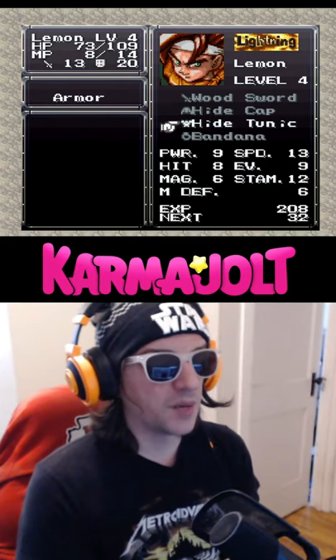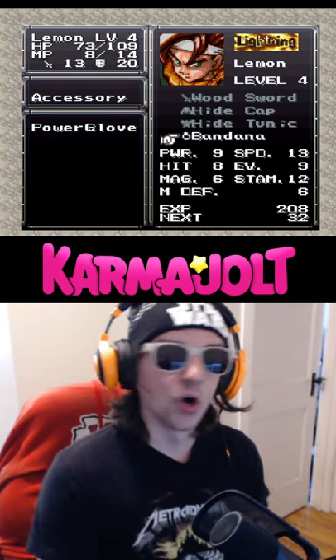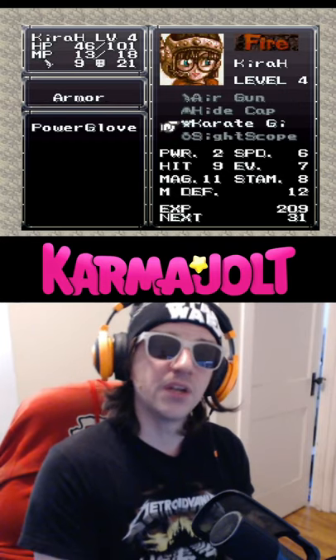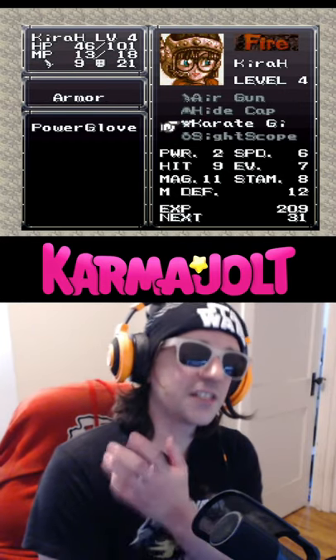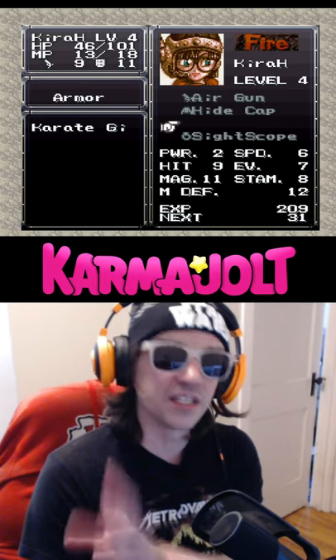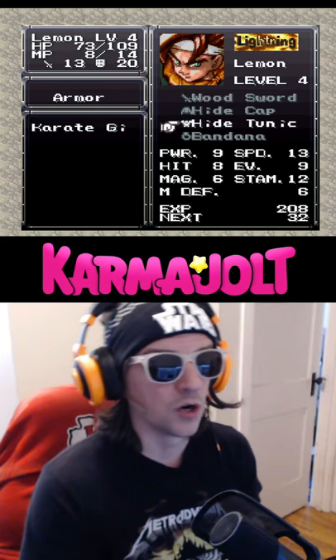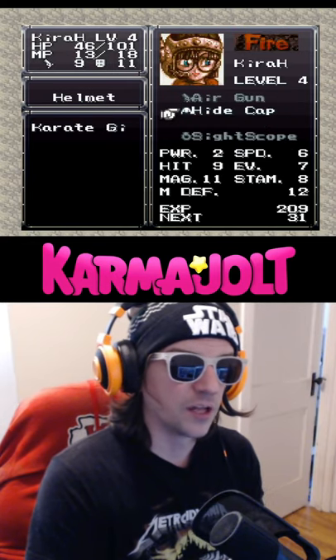In Chrono Trigger, it's normally not possible to unequip a helmet or an armor, but in this example if I highlight Chrono's accessory slot, then hit up and R at the same time, I can essentially trick the game into trying to equip an accessory where it doesn't belong, which results in me unequipping Luka's armor, and I can do the same thing with her helmet too.